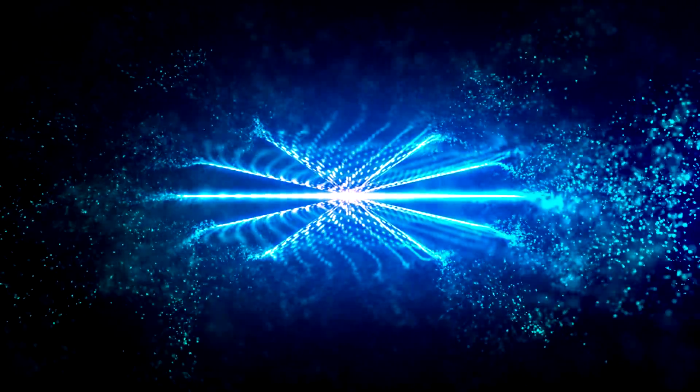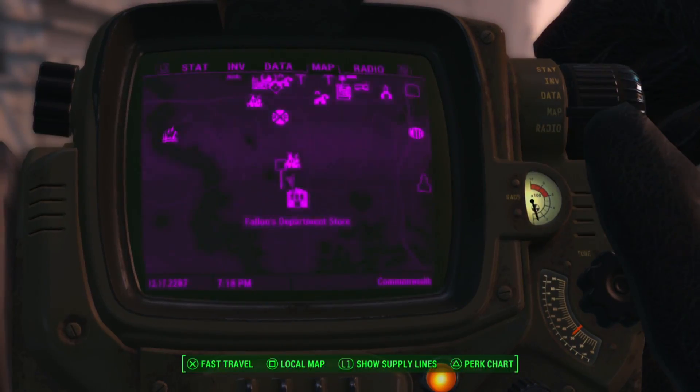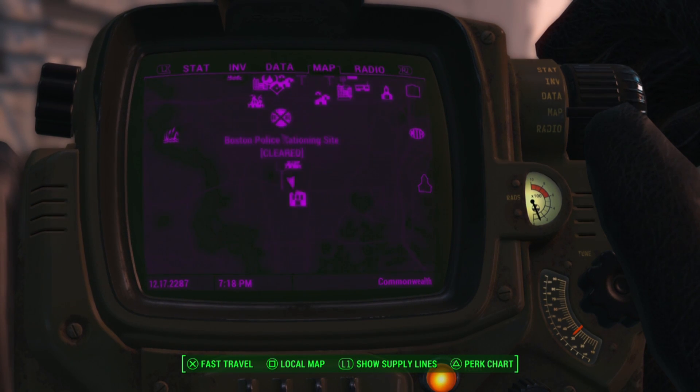Hey guys, Jake here, and today I'm going to be showing you how to get unlimited mini nukes. First and foremost, you need to fast travel to — I'm going to show you right here on the map — it is Fallon's Department Store. It's directly south of Diamond City.